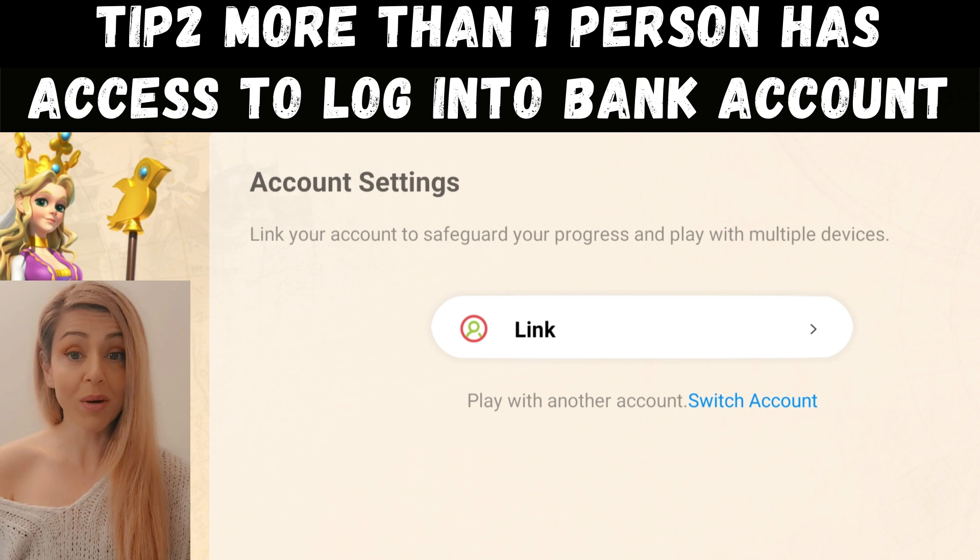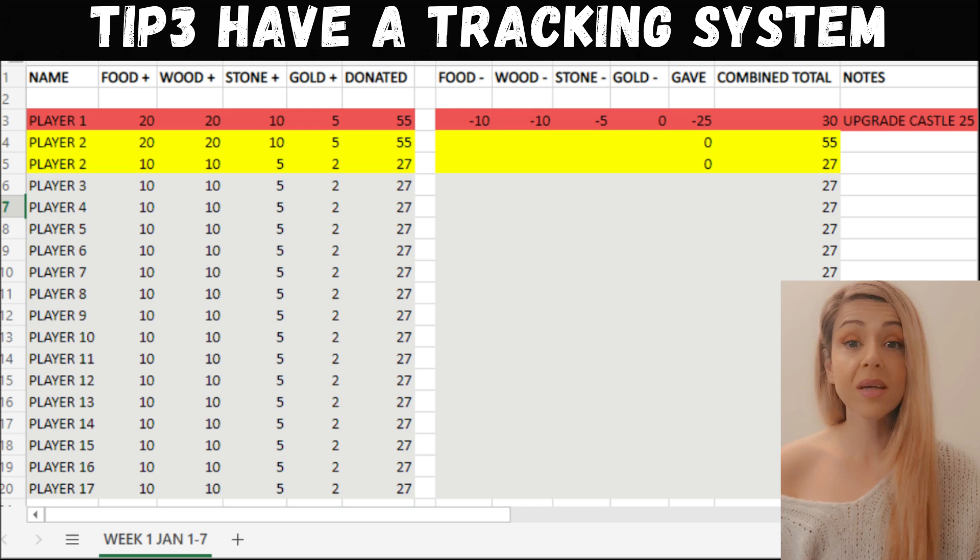Tip two: who should be able to log into the alliance bank? Ideally you want your R5 and your R4s. However, you don't want just one person being able to log in, because what if they're not online during KBK war and your fighters need resources and that person is nowhere to be found? So you want an account where you can give access to your trusted R4s and R5s — ideally two or three people.